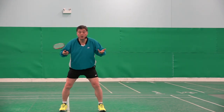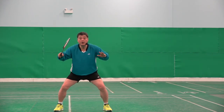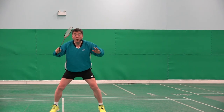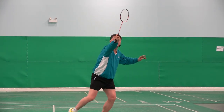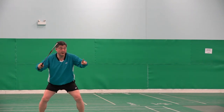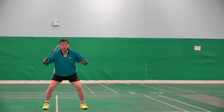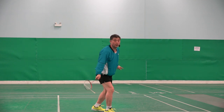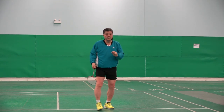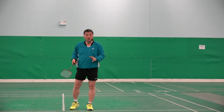That's why you need to do step one: watch the shuttlecock. When the shuttlecock is coming a little bit high, one — racket goes there, two — like this. Backhand is weaker and there's more chance of making a mistake than with forehand.